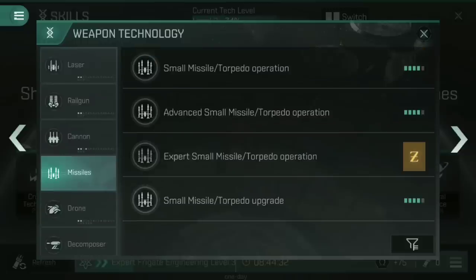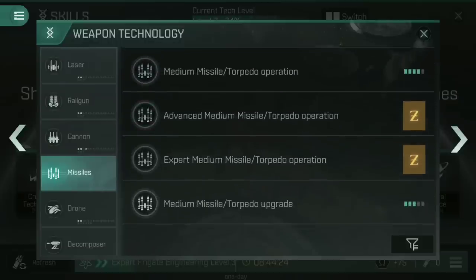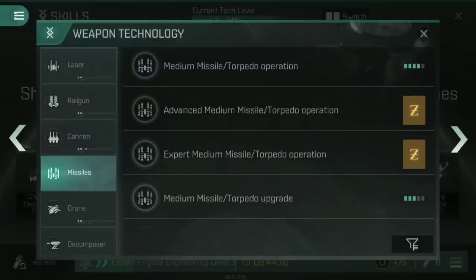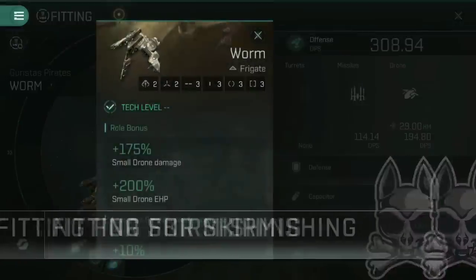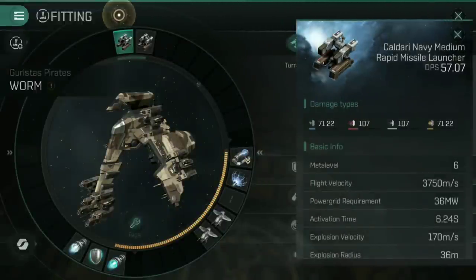In regards to missiles, I have Small Missile Torpedo Operation at 4, Small Missile Torpedo Upgrade at 4 and 3, and Medium Missile Torpedo Operation at 4 and Medium Missile Torpedo Upgrade at 3. Those are actually relevant, and I'll explain why in just a second. Why on earth would Medium Missile skills be important, and why did I go to such pains to point out that the Advanced Frigate Command bonus on the Worm does not specify the missile size? Well, that's because in this build we're using Caldari Navy Medium Rapid Missile Launchers on a frigate. Yes, really — and that's kind of what this build works on.